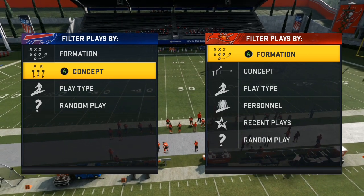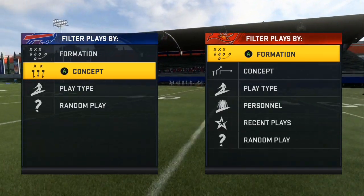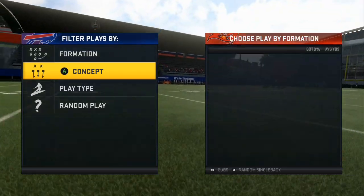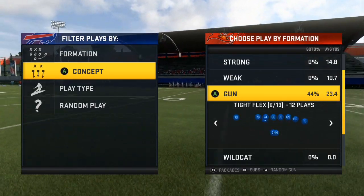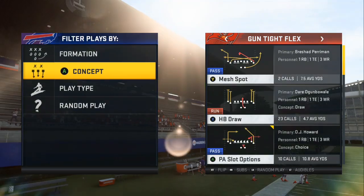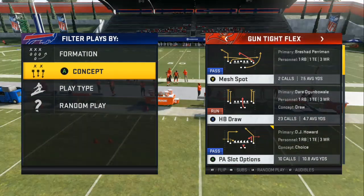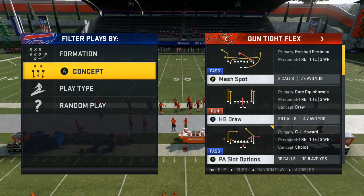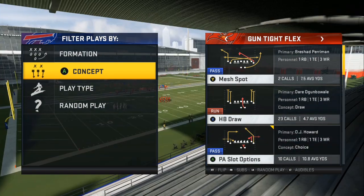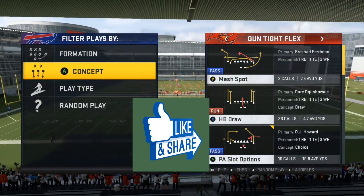What's up gamers, it is time to bring y'all scheme after scheme. Drop a like on the video if you want to become part of the scheme team. I'm about to give y'all some fire breakdowns out of different formations and different playbooks. Right now we are using the Atlanta Falcons Tight Flex. Go ahead and drop a like on the video, comment below if you want me to use any online reg's team in the gameplay.